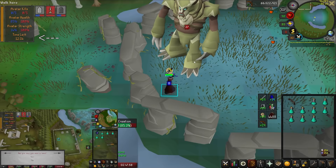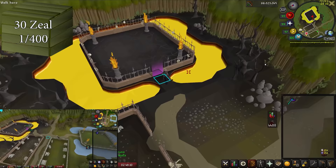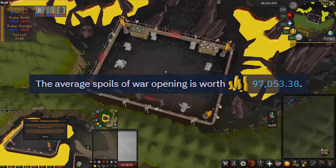Watch the clock carefully. As soon as it reaches 12:10, have your ult leave and forfeit the game. This will end the match and, assuming you met all the criteria, award you 19 zeal. The pet is obtained by buying Spoils of War from Nomad for 30 zeal, providing a 1 in 400 shot at the pet. These also provide a moderate amount of GP — an average of 97k GP in value each.